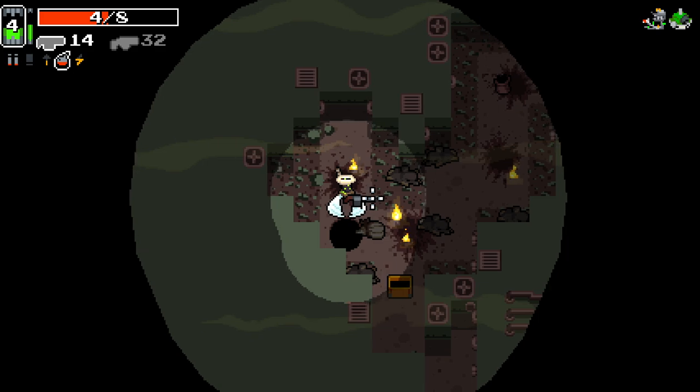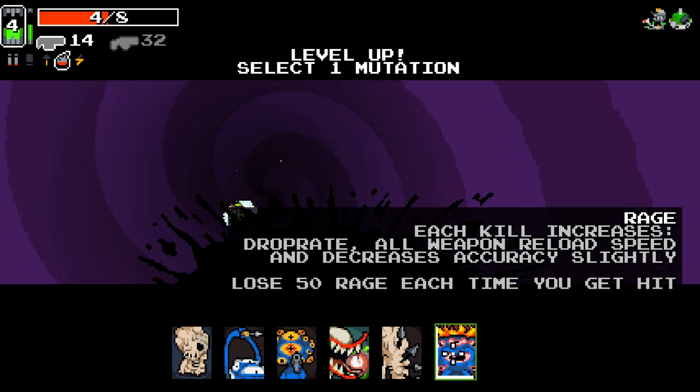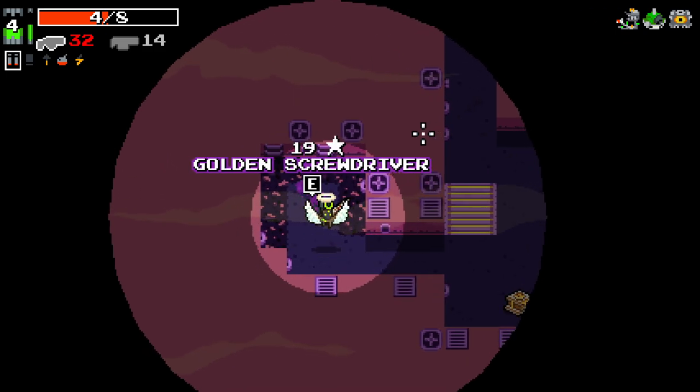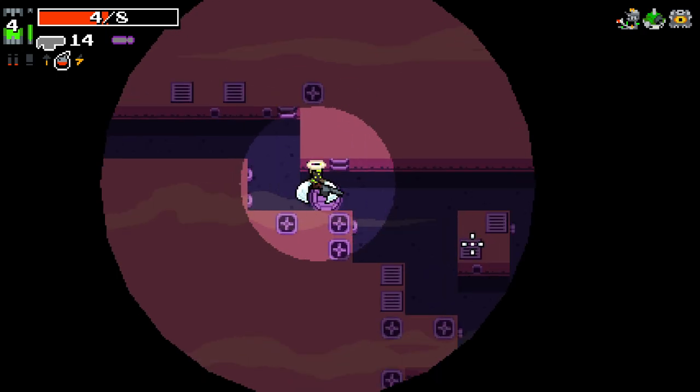Good, good, good — and we can go into the air for a bit. Eagle eyes maybe? Get the golden screwdriver unlocked — lovely. Which I might as well take to be honest. Where are you, turtle boys?